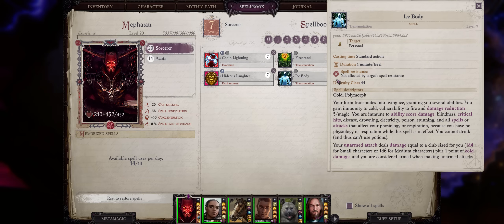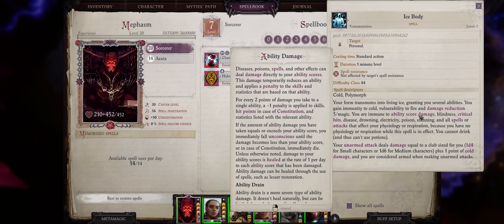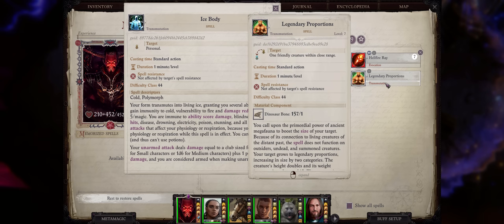Ice Body is another great defensive buff with many stacked effects. First, it makes you immune to cold but vulnerable to fire damage — though there are many ways to grant fire resistance. Most importantly: immunity to ability score damage, blindness, critical hits, disease, drowning, electricity, poison, and stunning. The immunity to critical hits and sneak attack together with ability score damage immunity is very valuable. Note that it's now classified as a polymorph spell, meaning you can't use it with other polymorph types like the Dragon Transformation spells. It does work with Legendary Proportions however, which is not polymorph.